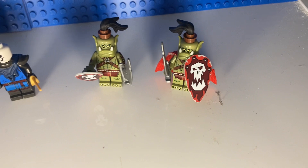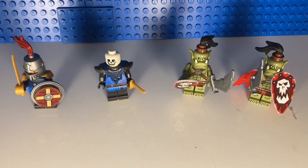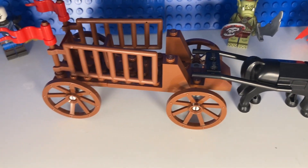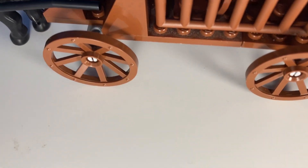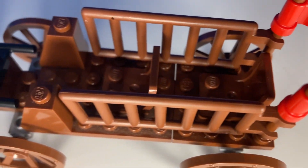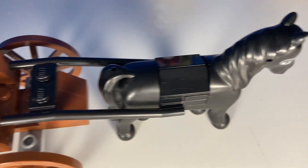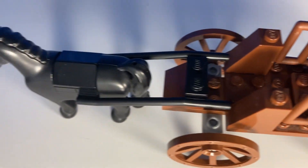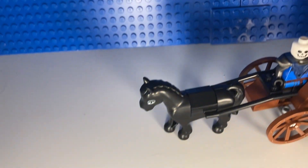For this next battle pack, I want to make it using these orc minifigures from the minifigure series and these knight minifigures that I also have. The side build was actually pretty easy. I got a few brown pieces and I wanted to use as little pieces as possible, because it seems like LEGO would do something like that in a battle pack — keep the part count down, keep the price down, make it more affordable, more people are gonna buy it. So I made this small horse carriage that can seat two minifigures — knights, or orcs, whatever — with a black horse to move it. When you put it all together it actually looks pretty good, and seems like a battle pack LEGO would make.